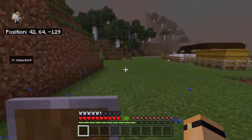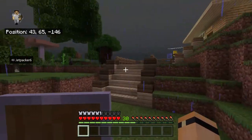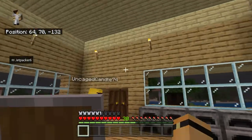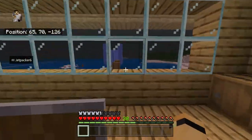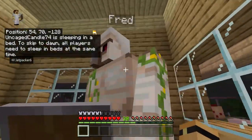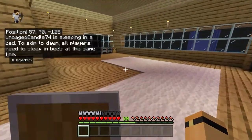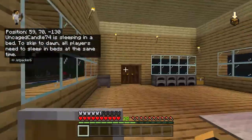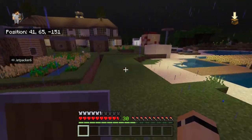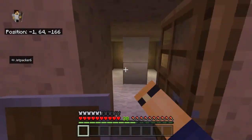Coming back through, we'll go visit one of our friends — we'll go visit Fred. He's up here in his house. Oh, it's night time — that's a shame. Bye Fred! This is Fred's house, guys. If you haven't seen some of these videos, go back and look at when we made all of these things, it was great fun. Bye Fred, it's been really fun having you as a friend.